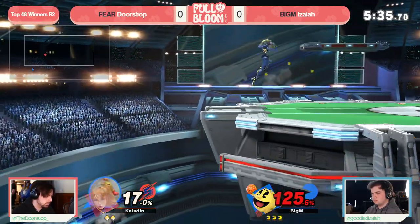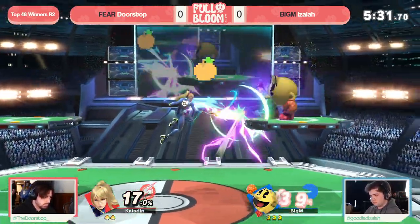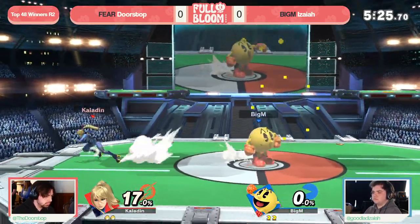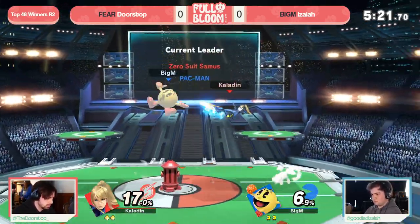Don't even need it though, just go for the quick little up throw up air, but getting caught by that boost kick. Of course, gotta be very careful how you play around ZSS's shield, otherwise she can pop that option and get a nice stop. And I love that from Doorstop — using the Zair, recognizing that that move being transcendent will find its way through — the projectile from Pac-Man.